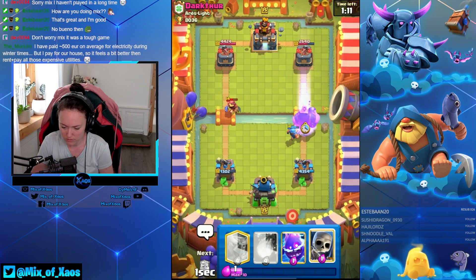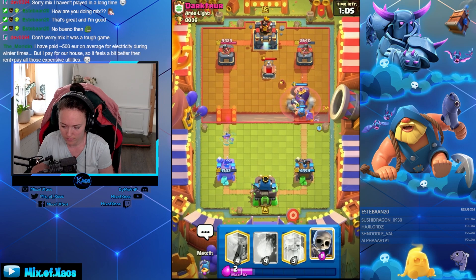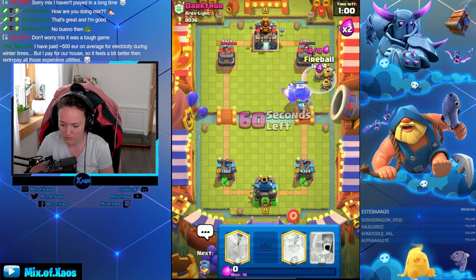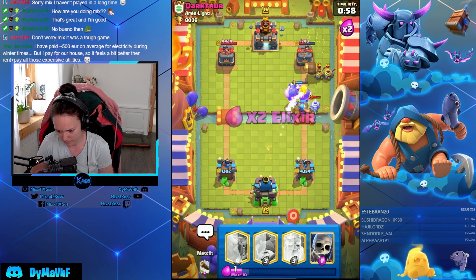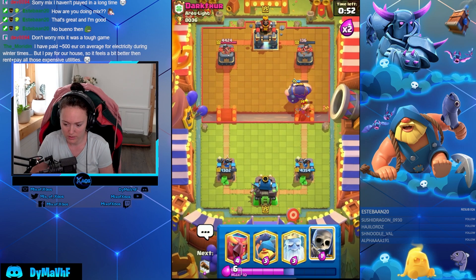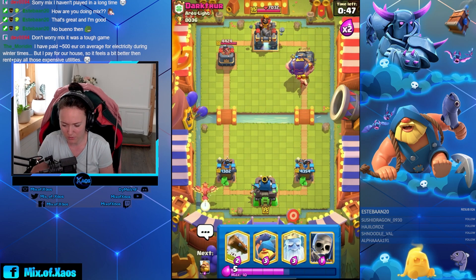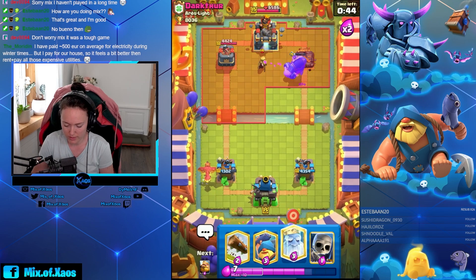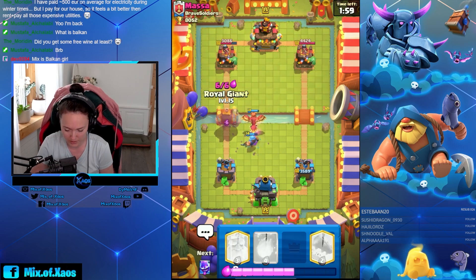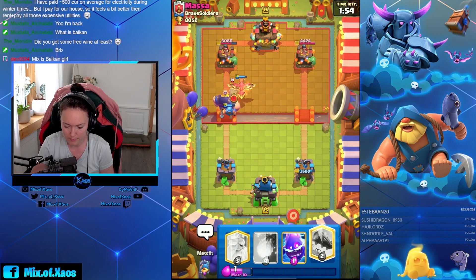I'm ignoring this old push here. Okay, this one should take the tower right. We need to defend his push — he does have mother witch. This guy is unusual. After the picture, pull our royal giant in — he probably has a building too, something fishy right.